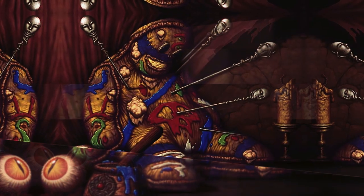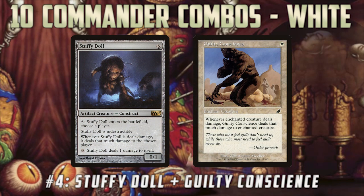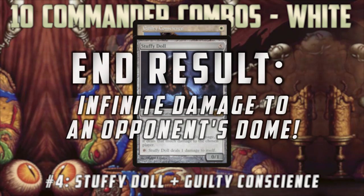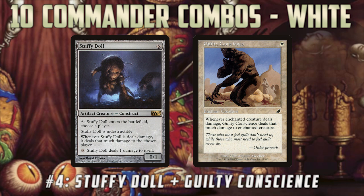Coming in at number four, we're moving to the world of Stuffy Doll — everyone's favorite combo piece. The combo here is Stuffy Doll with Guilty Conscience. Stuffy Doll enters the battlefield, you choose an opponent — when damage is dealt to Stuffy Doll it's dealt to that opponent, and it's indestructible. Guilty Conscience is a one-mana enchantment that says whenever the enchanted creature deals damage, Guilty Conscience deals that much damage back to the enchanted creature. So you put Guilty Conscience on your Stuffy Doll and ping it with its tap ability — it deals damage to the opponent, which deals damage back to itself, which deals damage to the opponent again — basically infinite damage until the opponent is dead. You do have to reset it by blinking Stuffy Doll or getting Guilty Conscience back from the graveyard, but it is a two-card low-mana-cost combo to kill any one opponent of your choosing.